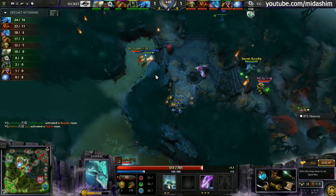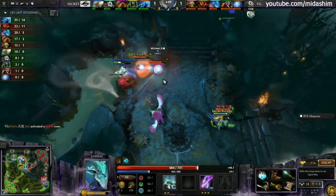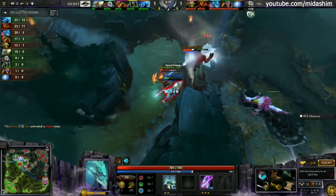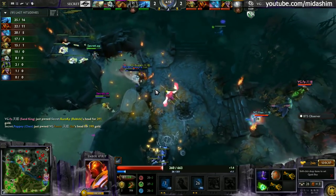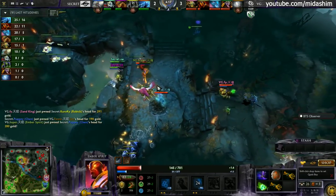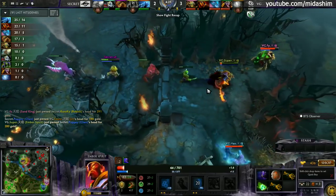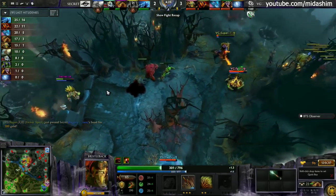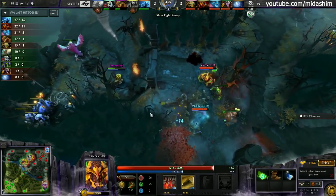They have a haste — it's gonna be really bad for them. Super is gonna find one down in the river. Puppy tether coming through from a hasted wisp; there's probably no running here. Puppy tries to turn with test of faith and Fenrir gets blocked up by the cogs. What a good turn there — support now super low dealing with creeps up on the high ground. The quills start to stack up. Super needs those phase boots to get away and will barely end up escaping.